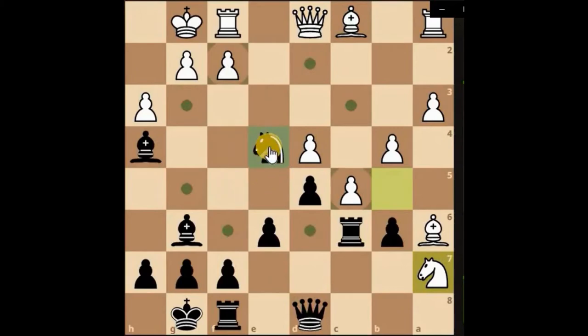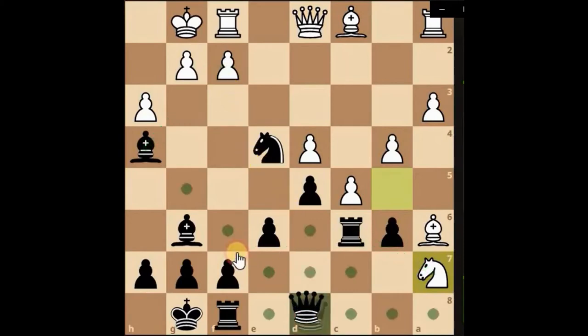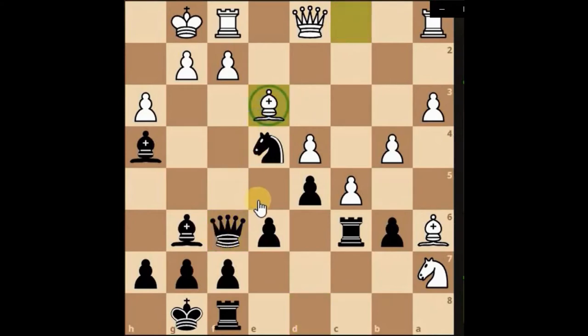Bishop can come and support. Just ignore it — he takes, bishop takes with a check, king moves, and then the knight's got a nice position on g3, putting a check on. So we might be going for a big swindle here. He's instantly brought his bishop there, so he's already aware of this situation, but I think we could still compile some pressure on.